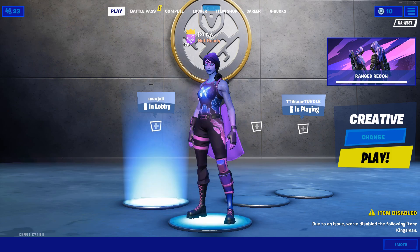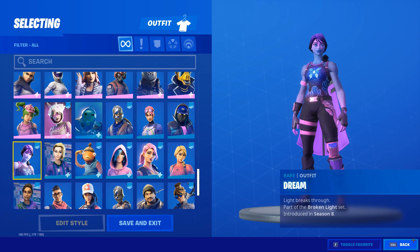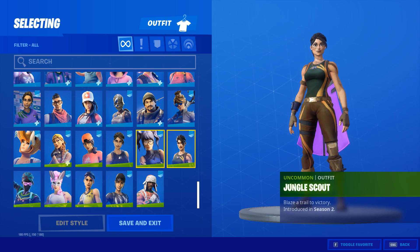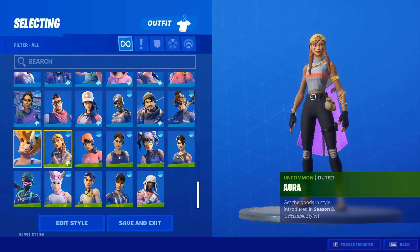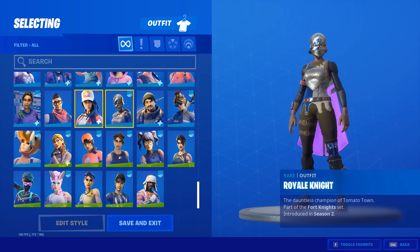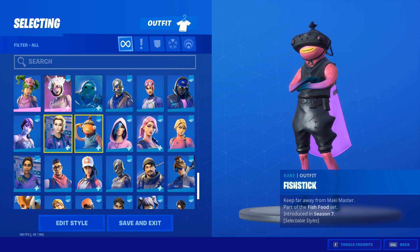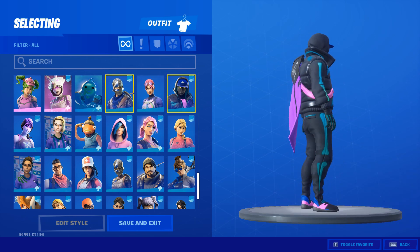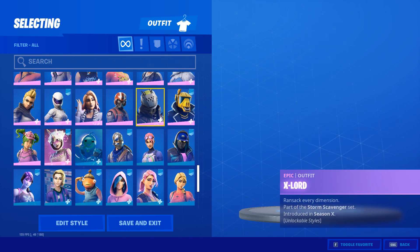Now moving into the locker tour. Going through my skins: Crystal, Commando — bought that when it first came out. Aura, Royal Knight — season two skin. Playmaker — bought when it got re-released. Laguna, Iris, Fish Stick, Finesse Finisher — that's OG, bought when soccer skins first came out. Dream skin is what I have on right now. Cryptic — bought it really for the back bling. Bright Bomber — season two skin. Dark Triceratops.